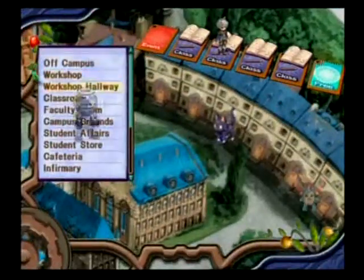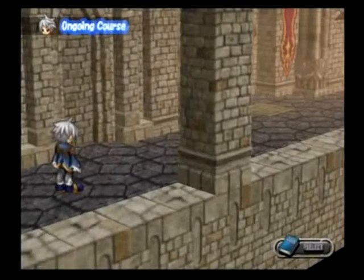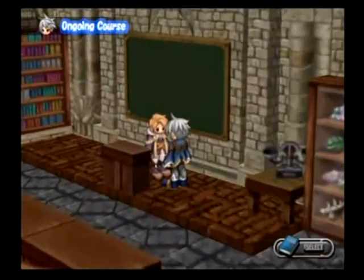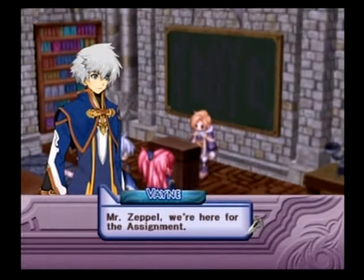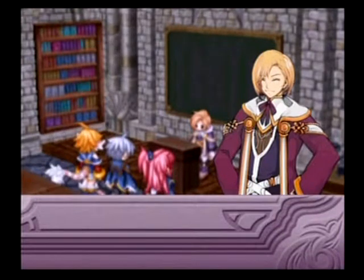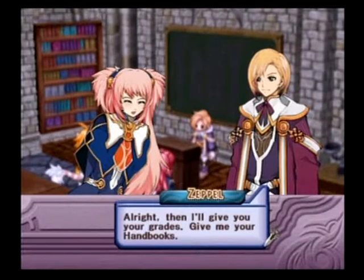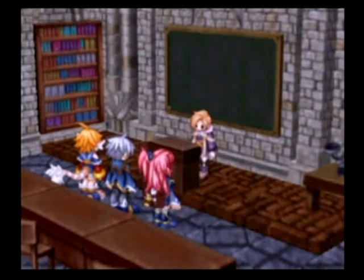The way to actually get 30 hits is to start off with Anna's strike that hits 7 times, or by next time you'll have the one that hits 10 times. Start with that, switch to Jess, switch to Muffy, switch to Vayne, and you should get those 30 hits. So I get a B in this one. Next time we're going to be showing off character endings, and then after that we're going to go into the post-game. See you then, and don't worry, I pretty much make up for that.